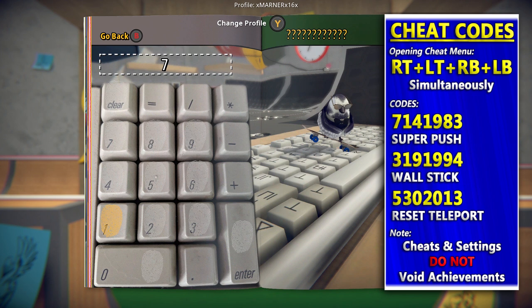Also go to cheats — these won't void achievements either. LTRTRBLB at the same time will bring up the cheat menu. You type in the three codes and that will greatly help you with everything in the game. And then with all the settings you want and the cheats enabled, we'll get started here.